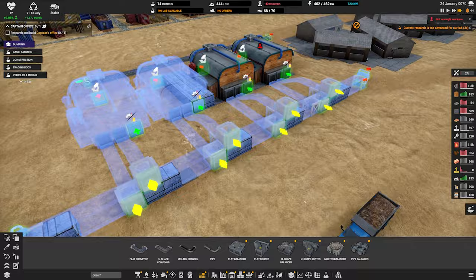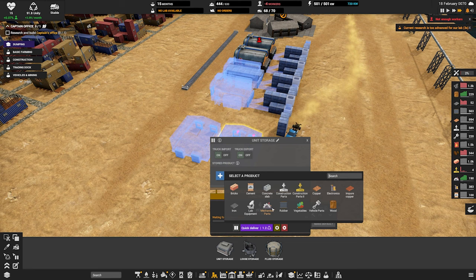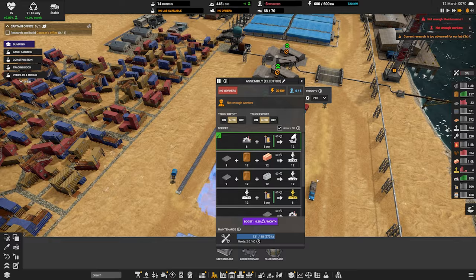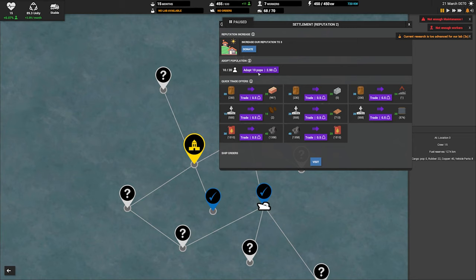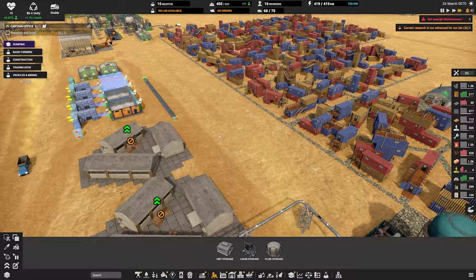We need the two storages — one for electronics and one for mechanical parts. Let's do all that. As soon as these factories are built, we're short on workers — we can buy a couple workers here. Let's turn this back on. Should be good. I hope the input is this way.